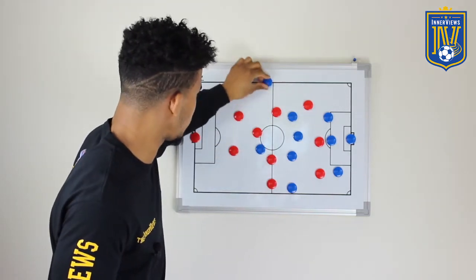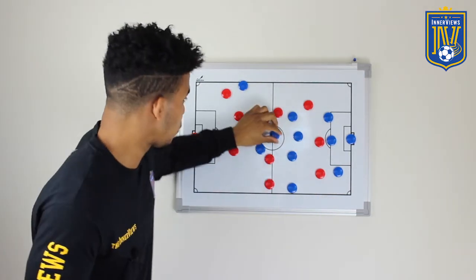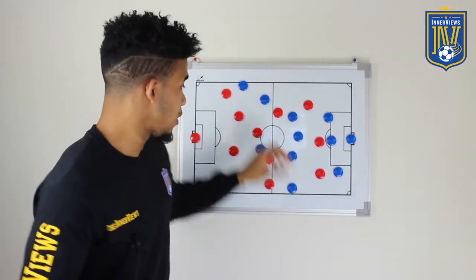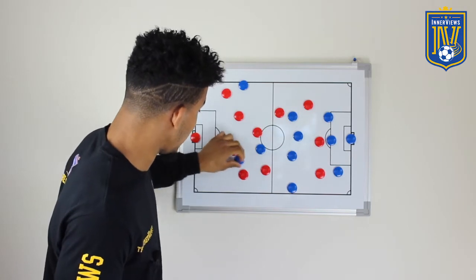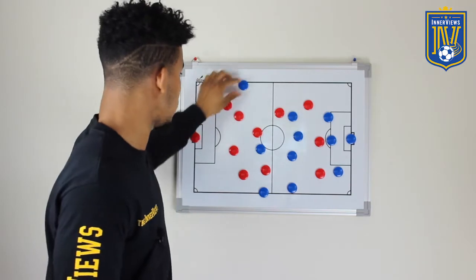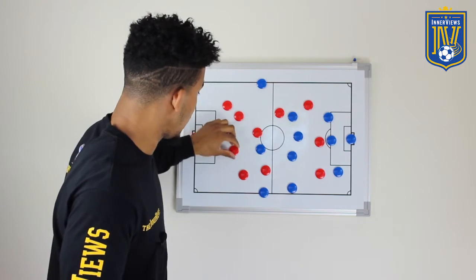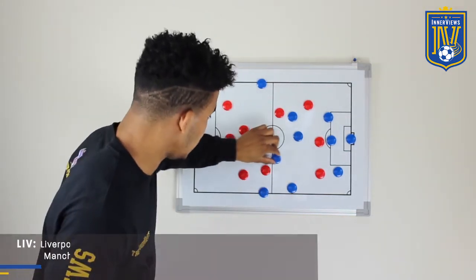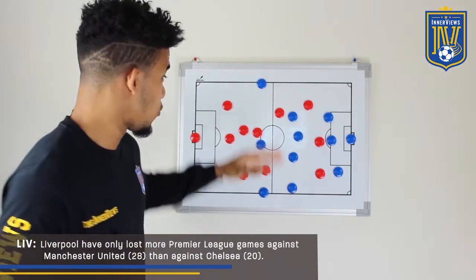Hazard was brilliant throughout — drifting out left, drifting out right, finding pockets of space to pick up the ball and dribbling on goal. They had to follow him at every opportunity. In the second half he was often drifting left, being swarmed by three players and finding ways past them, but he couldn't be decisive. There was one instance where he slid a ball out to Moses for a cross that just evaded everyone. His threat in this system is obvious — he should play here — but they need more attacking options, specifically a third-man runner from midfield who can score goals.